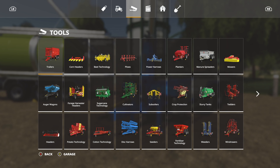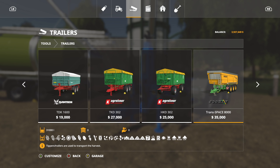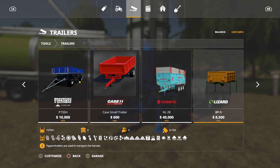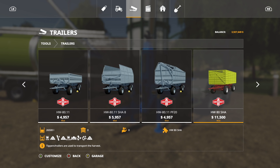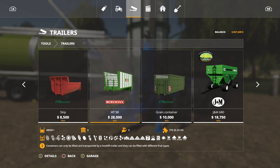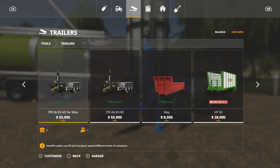So we have an IT Runner trailer — this is the thing you're going to want to move it. It's going to be found in tools, in trailers. We have a few of these already, so make sure you select the right one. The first one we come across just says ITR 2623 — don't get that one. Keep going further; you want the 2633 for silos.